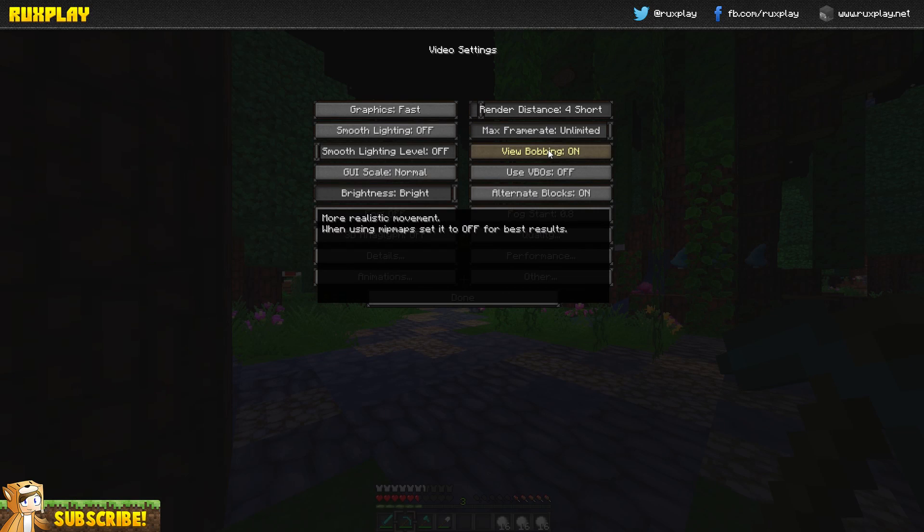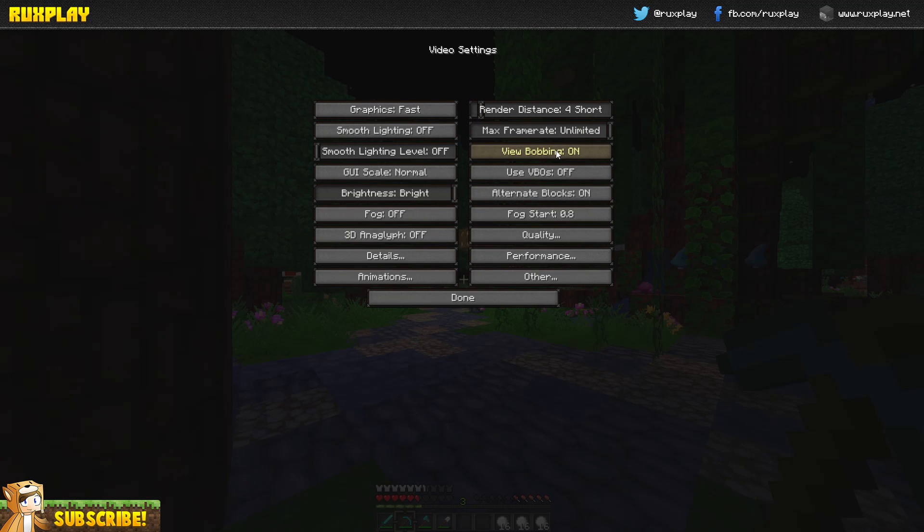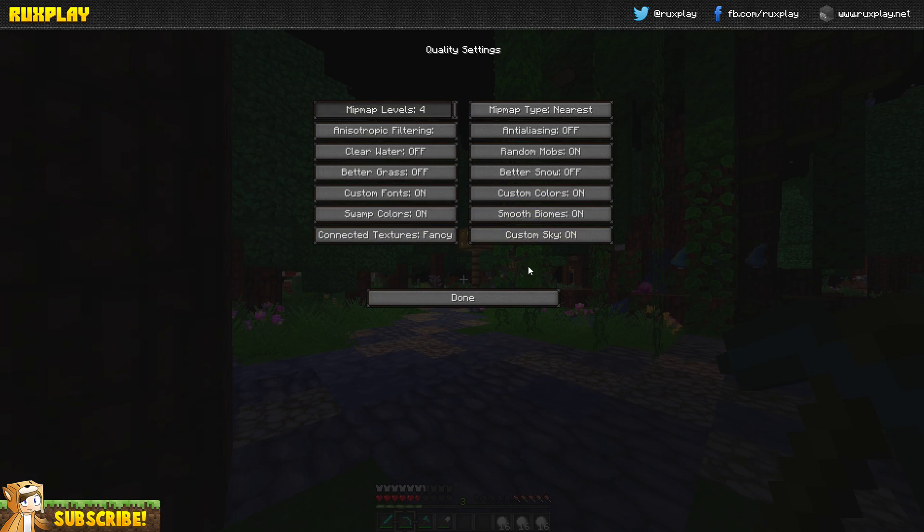View Bobbing you can leave on, but switching it off keeps FPS the same so it's fine either way. Fog Start doesn't matter since we've got fog off. Go to Quality — I would leave Mipmap Level the same, but you can switch Custom Fonts off for more FPS. Connected Fine Textures and Custom Sky you can also switch off.